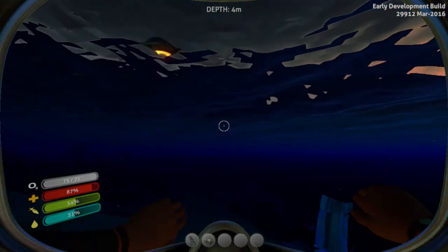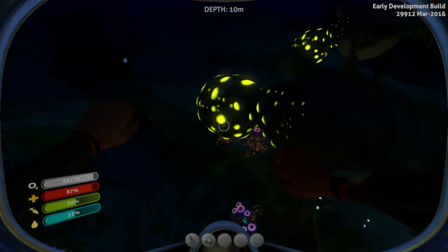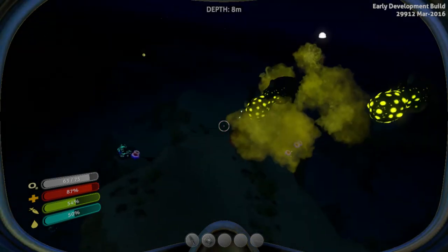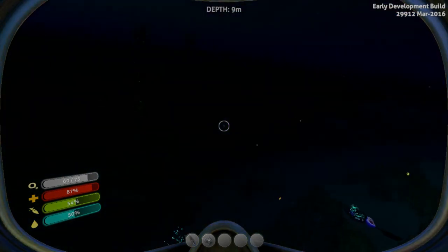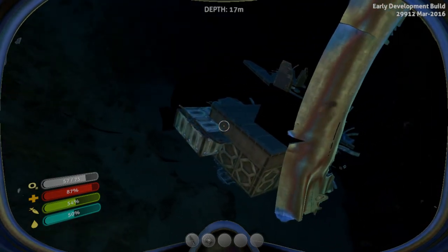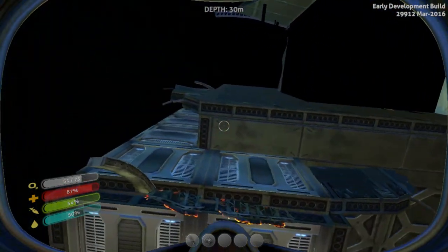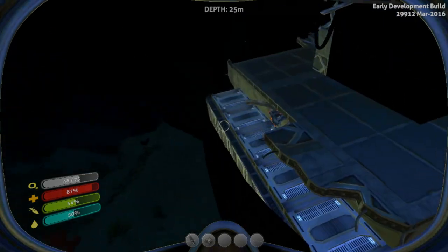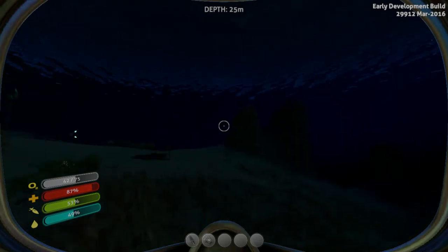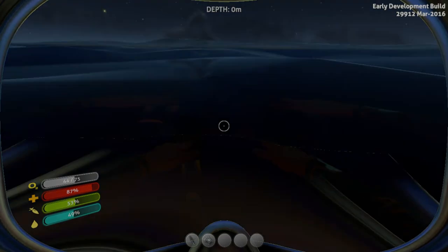Watch out for certain creatures — if you go near the ones that punch out little yellow things, those explode and hurt a lot, so don't be anywhere near them when they go off. There are also wreck structures here — pieces of the Aurora that have broken off — which you can explore for items, though I haven't actually explored a wreck before so I won't ruin that experience.